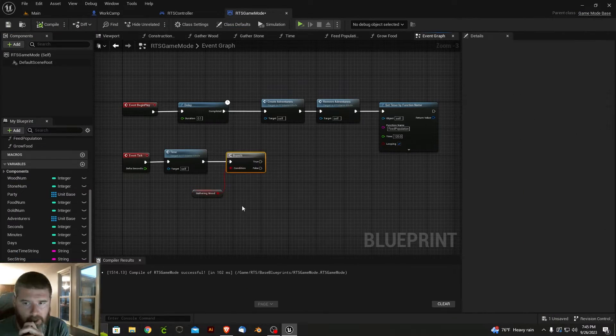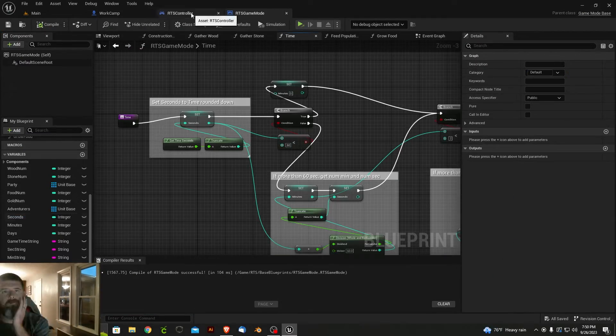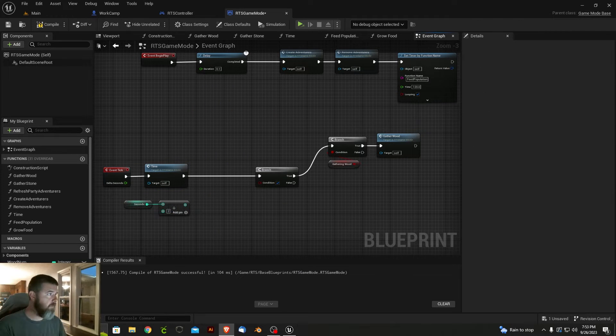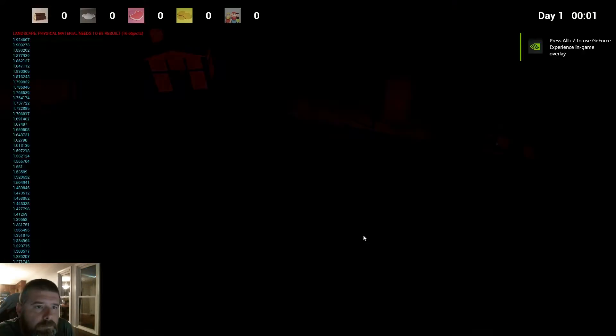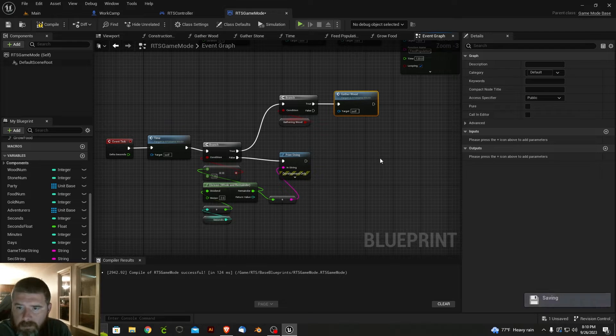In addition to the core mechanics being developed, I also worked on adding some simple UIs for testing and debugging. It will provide me with a solid template to build on for the final UIs. The UIs will need to be pretty and engaging as that's how the player will interact with the game most of the time — making big decisions such as what to build, which resources to gather, etc.